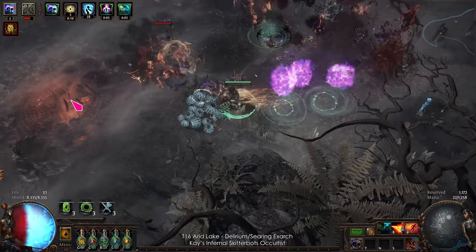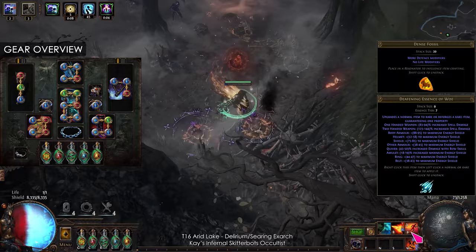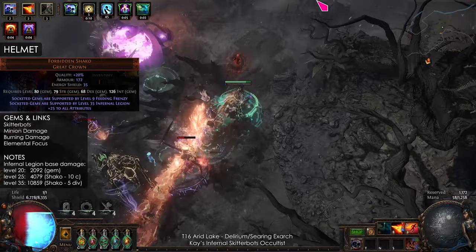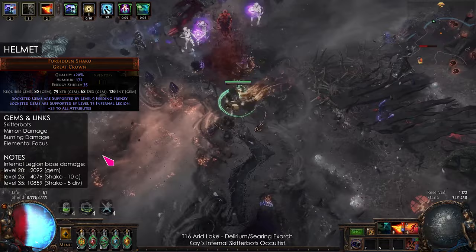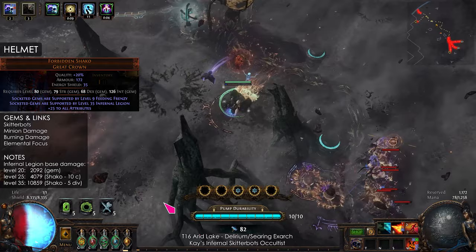Now for an overview of the gear. In general, you want as much energy shield as possible on the rare items, and you can craft them yourself with Dense Fossil or Essence of War. For the helmet, you need Forbidden Shackle with Infernal Legion. This helmet gives much more base damage than the gem. Start with the best shackle you can afford, and save up for the level 35. The gems are Skitterbots, Minion Damage, Burning Damage, and Elemental Focus.